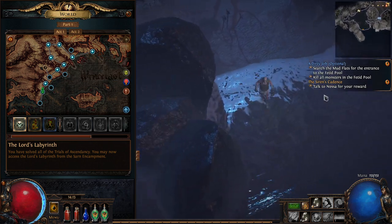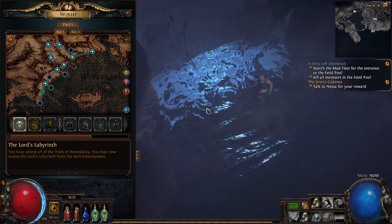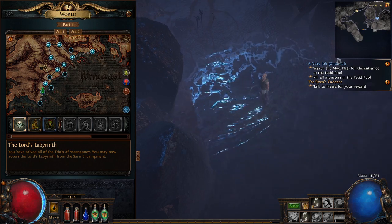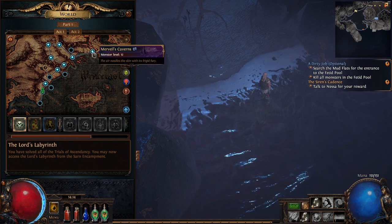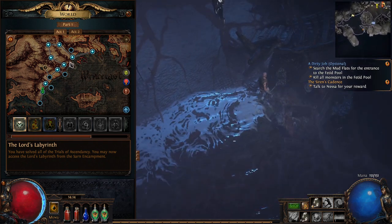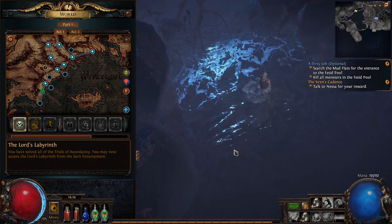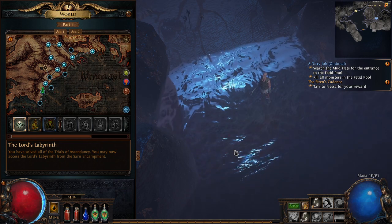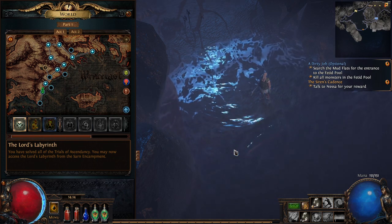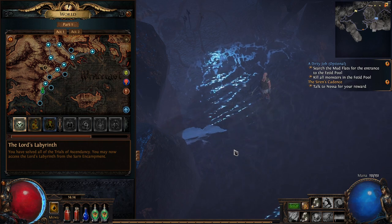This safe zone for XP scales, so every 16 levels you gain another level of wiggle room. At level 16, instead of being within three levels plus or minus of the zone level to get 100% XP, it will be plus 4. For Act 1, this isn't super relevant because you're pretty much always going to be within three levels of the zone level. It's actually really hard to be under that if you've really been killing at all.